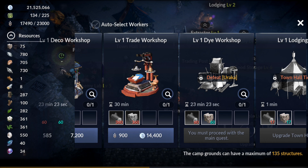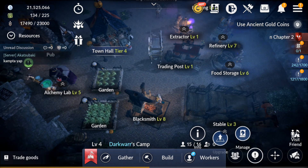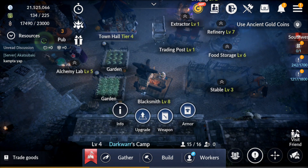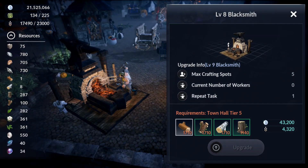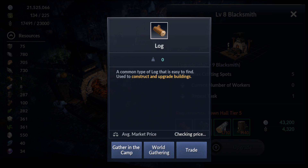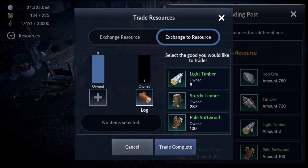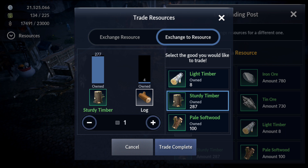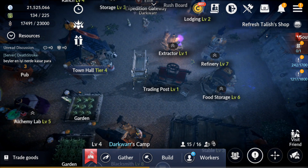With the Trade Workshop and Trading Post, you can exchange resources you have in excess for ones you need. For example, if I have surplus of one resource I can go to Exchange, select the resource I want — like logs — and trade for them. You can also buy resources directly from the trader with silver, giving you multiple options for getting what you need.